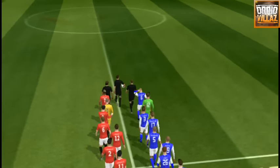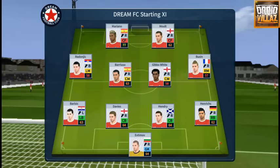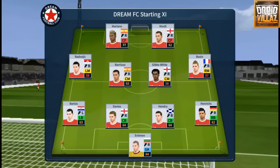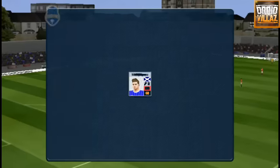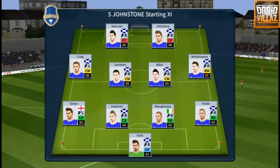Welcome to the opening day of the Academy Division. Both teams will want to start the season with a bang and grab three points. A lot of talk before the match about how these two will line up — let's see what the managers have gone with. The home team are lining up in a 4-4-2 formation and the away team have gone with this.